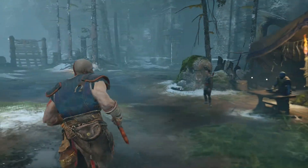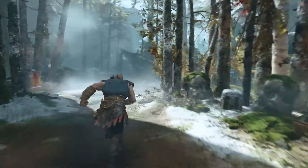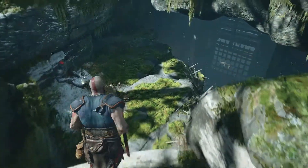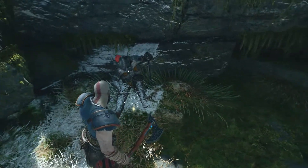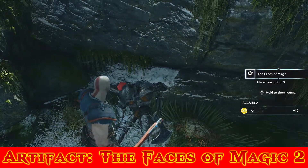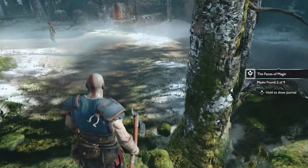So we're supposed to be heading off this way, but before we do that, we're going to go off to the right here — because remember, there's always these little side areas. We're going to jump off this little ledge, and right next to this guy will be artifact number two for the Faces of Magic. So we have two out of nine masks found.